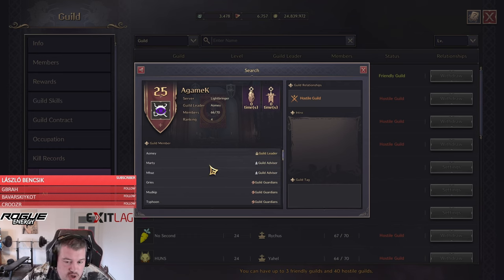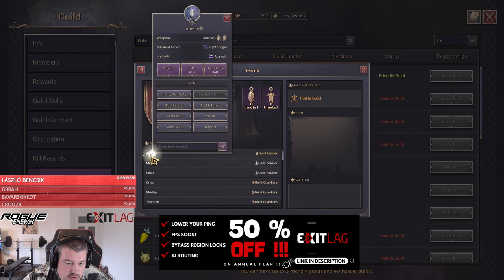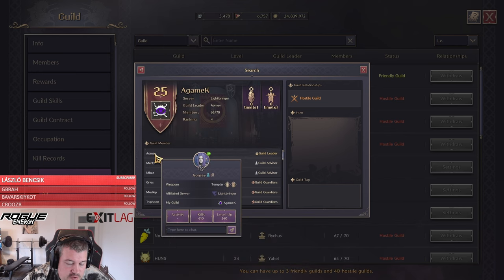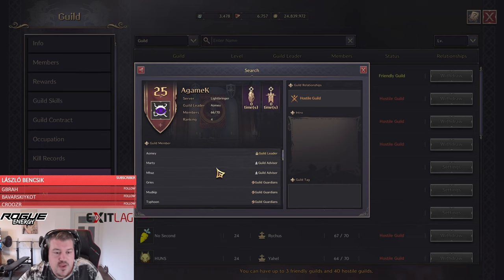Next, make sure to also mark all guild members who can actually capture objectives, since that's limited to certain tags. I'll add those to Interest. You can see a blue person icon appearing next to their name — that's the Interest mark I can see in the fight, so I know to focus them when they try to cap something.